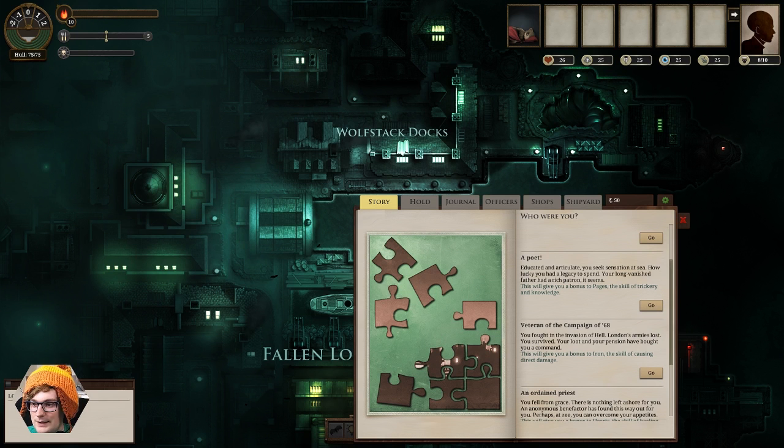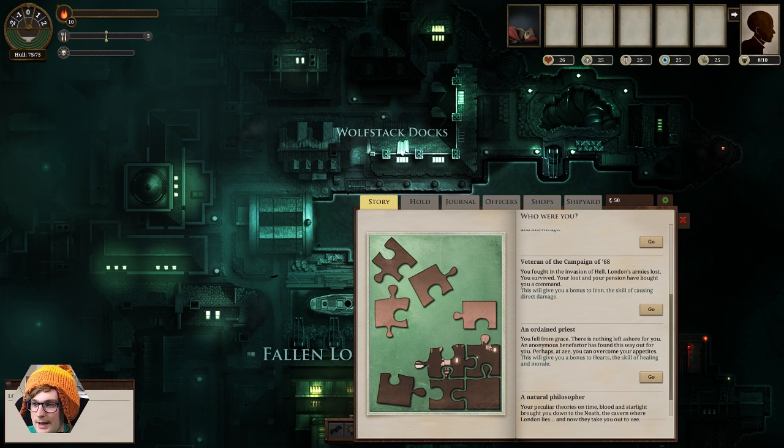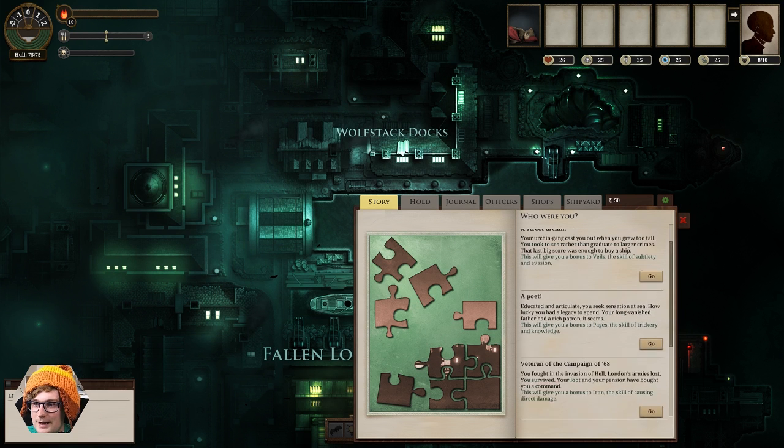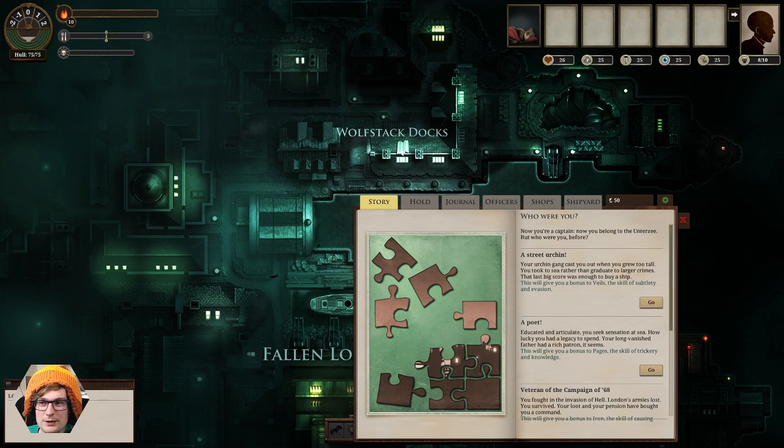A veteran of the campaign of 68 — you fought in the invasion of hell, London's armies lost, you survived, your loot and pension have brought you a command. An ordained priest — no. A natural philosopher — time, blood, starlight brought you down to the Neath, a cavern where London lies. I think I am going to go for a street urchin here, just because it's a pretty cool background. I don't see myself as much of a poet.